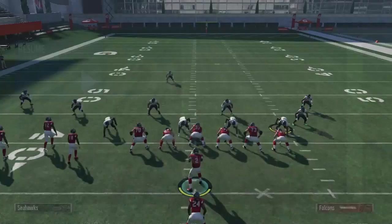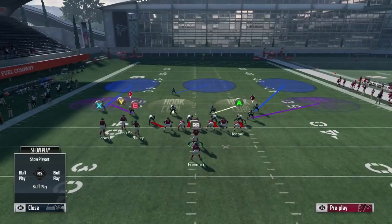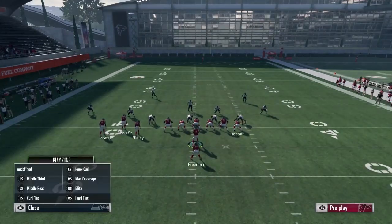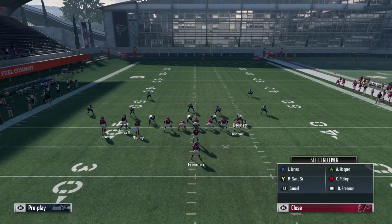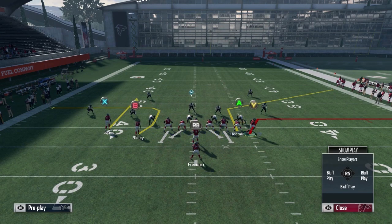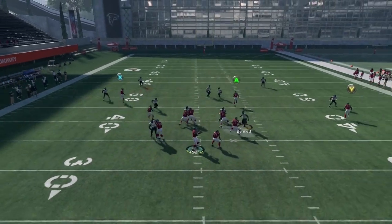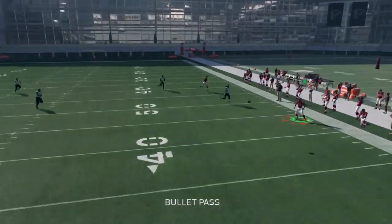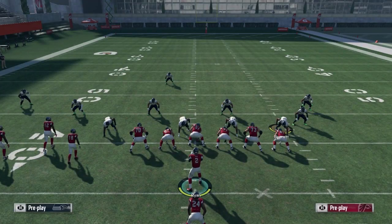What if you misread and want to throw to the right side against Cover 2? You don't want to throw to the A receiver — you're going to want to throw to the Y instead. The reason is the A is going to drive that defender back, but the Y is just going to sit there and you'll get yourself about five yards. That's where the little hitch comes in on Cover 2. If you just need a couple yards, that's going to be great.